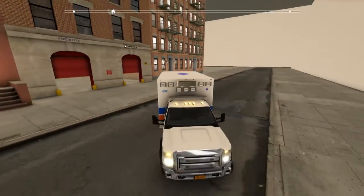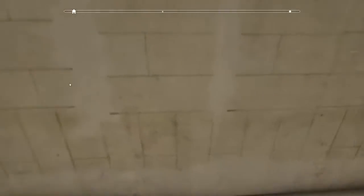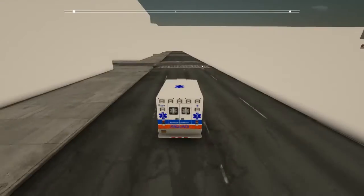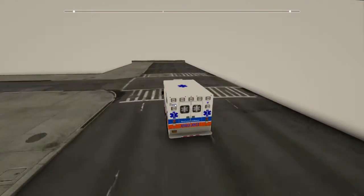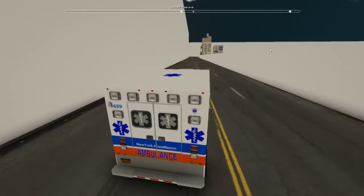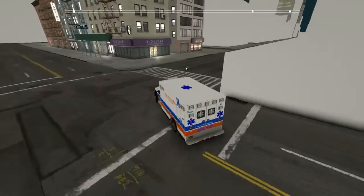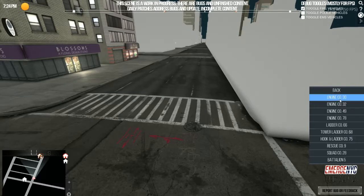Inside the fire stations — that's another thing I'm really looking forward to. This one was just released in the update so there's no texture to it yet. But if I go to Ladder 66, Engine 32, and Battalion 5 — it's detailed, it's almost fully detailed. When you can get out of the trucks and walk around and go inside the battalion chief's office, look at the computer — like I've seen in one of the developer videos — and see where dispatch has you going to, that's something I really love about this game.